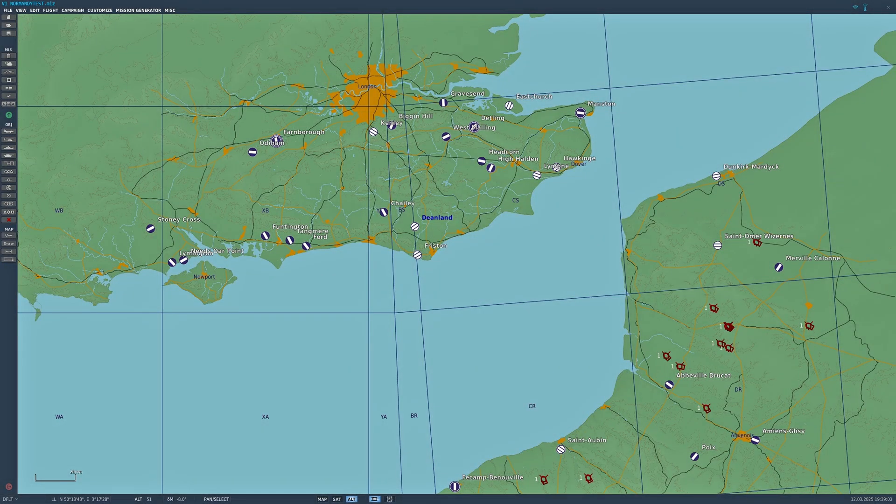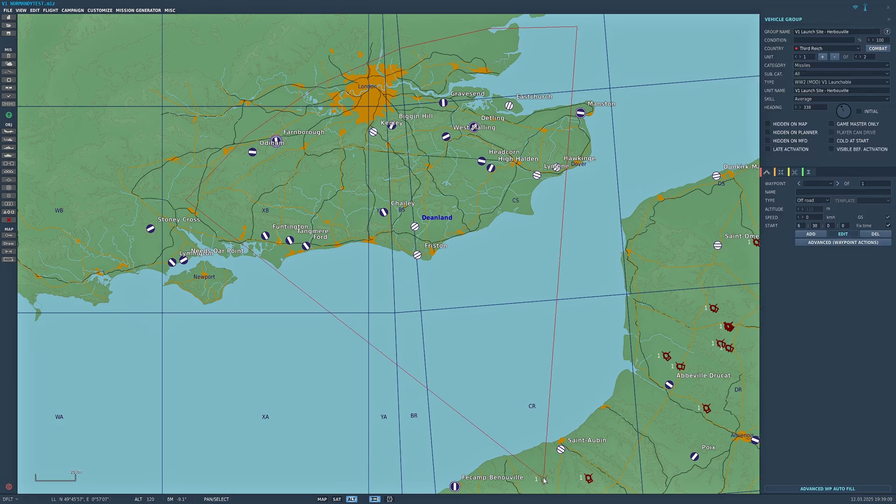What I've also done in this update is incorporate a launch cone for the actual model itself. The maximum range of the V1 rocket was around about 240 kilometres, which is around about 150 miles. Because I've made major changes to the coding to get the V1 to fly at altitude, I had to work a balance between altitude and speed. The missile travels about 150 miles an hour faster than it should.